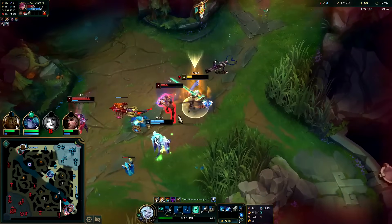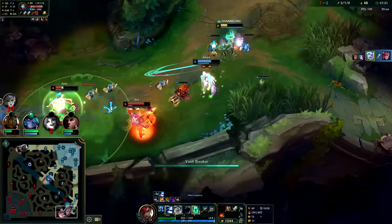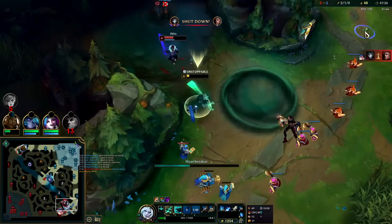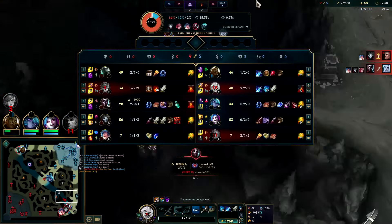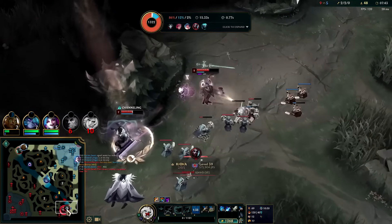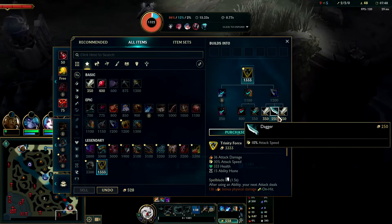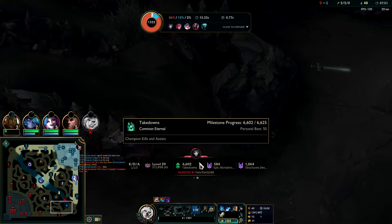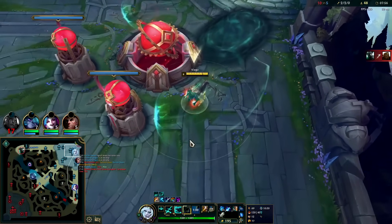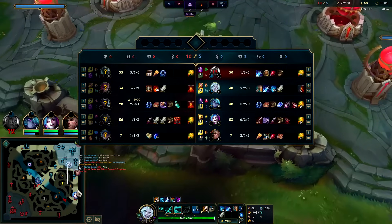Auto, R - missed. The Viego R is a big execute - the lower their health, the more damage it'll do. Couldn't close the distance. Could have gone inside Sona via her R, but then Viego or Jinx was going to kill us - I'd rather not feed a bunch of gold to their ADC.